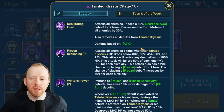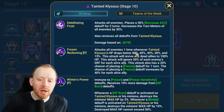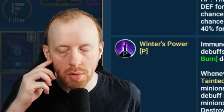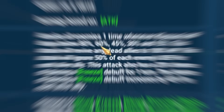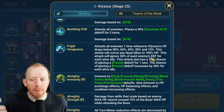And the reason why is because of this passive, Frozen Reckoning. It will attack all enemies one time whenever the boss Tainted Klysis — this would be the same for the normal boss as well — drops below 80, 60, 45, 30 and 15%. If we go to the normal one, we can see that it does something similar as well: 80, 60, 40, 30, 15%. It's about the same breakpoints.